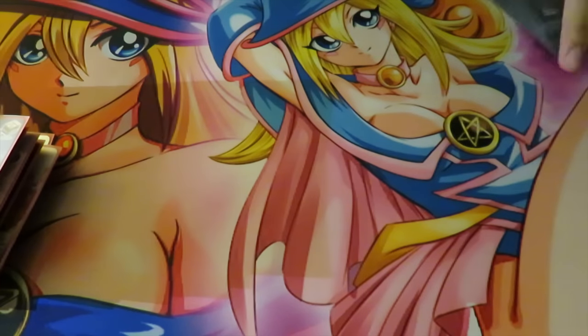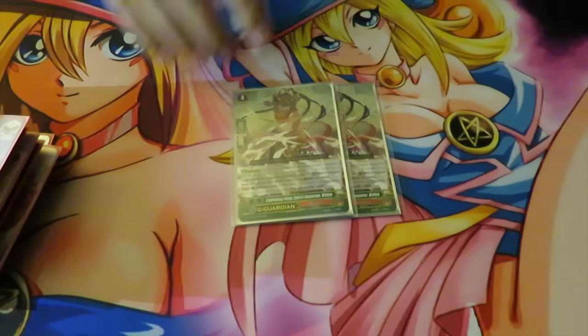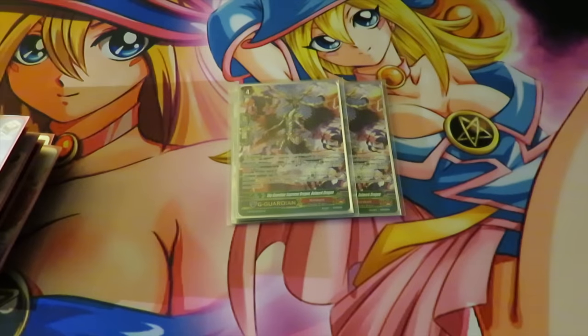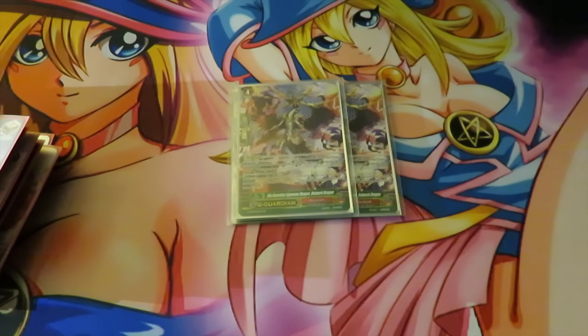For our G Guards, we run 2 Lightning King Emperors — Spirit Emperor Vitra — for that consistent plus 5k and bind from bounded units. And then 2 of the new G Guardian that is kind of like Denial Griffin but not — it gets plus 10k at Thunderstrike 3. And if there are 4 bound cards in the opponent's bind zone, you can retire one of their rested units. So if you have 8, and there are 2 rested rearguards in the front row, you get to retire both of them just for G guarding. You can always tech in the Dismal or the Screw, but for now we're just testing this number out.